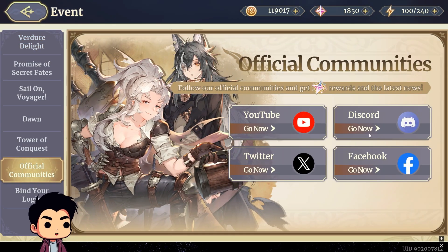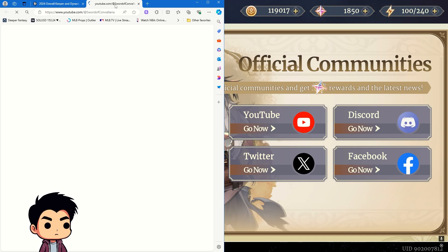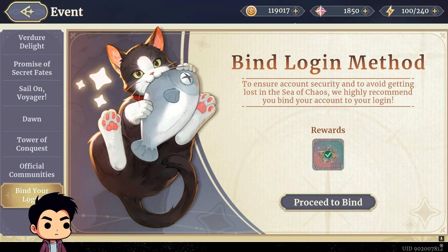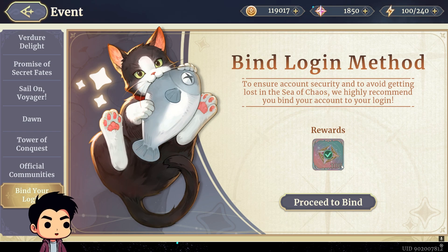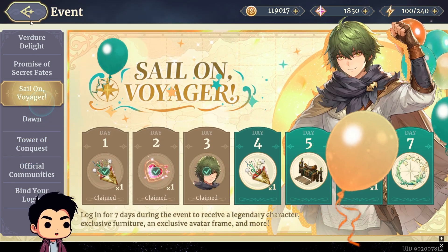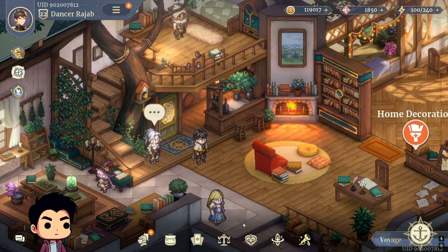You don't have to actually join the Discord — just click on it, open YouTube, and it'll give you the rewards. If you want an extra summon you can bind your account, but that requires a lot of emails or accounts. So that's pretty much it. With the long method I was able to get I think three to four multis — three, and maybe a couple singles.